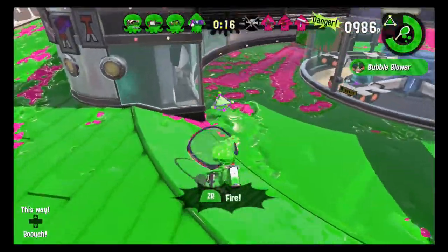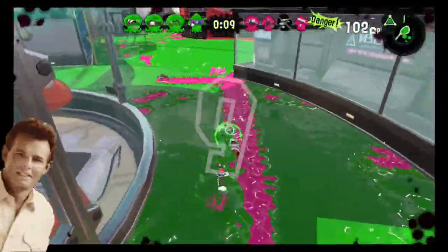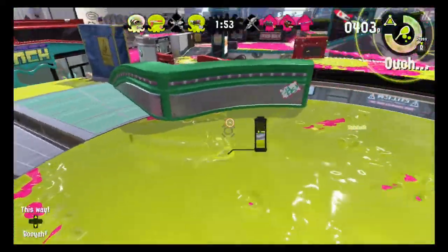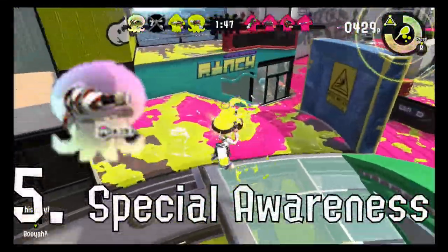Of course, it's all fun and games against the Squeezer until the Bubble Bomb combo comes out. When the bubbles hit the field, in the immortal words of Sammy Kershaw, you'll want to be anywhere but here. To make sure you're not caught in a bad spot, you'll need something that you can't shoot, throw, or equip: special awareness.